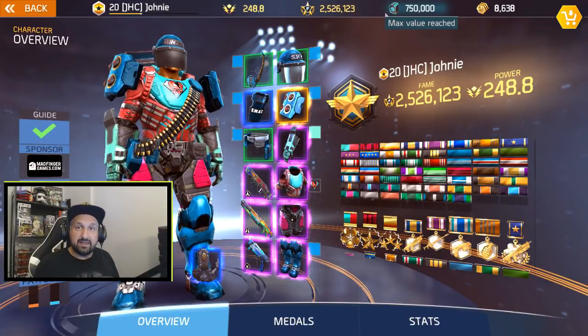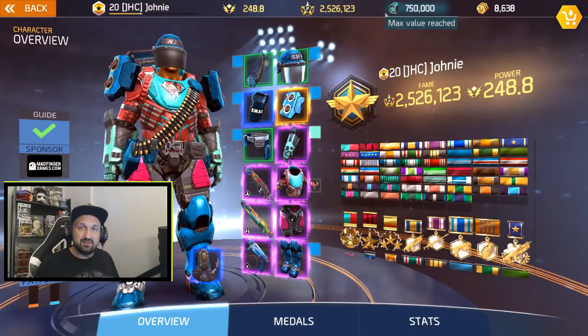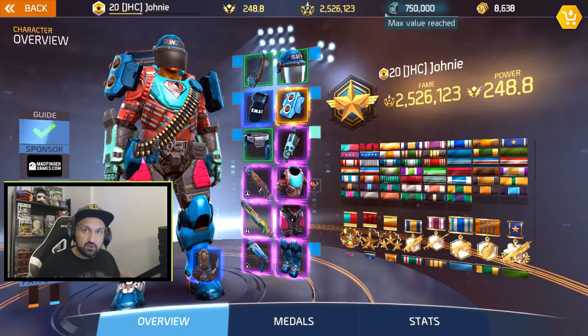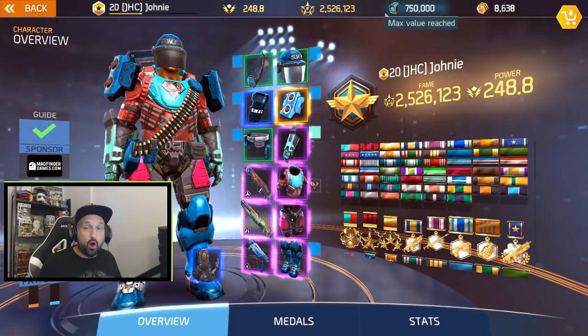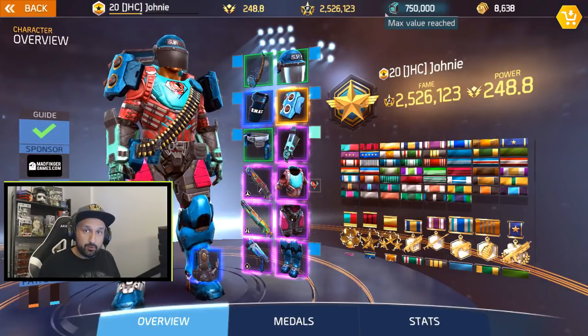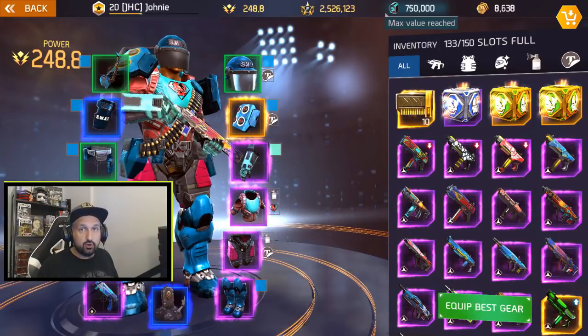Before the last update it seemed that we had a set or limited set of perks that could roll on our gear, and after a while you keep seeing the same things with pretty much the same numbers everywhere. After the last update it seems like everything you drop could have any perk, or almost any perk, but also different numbers on the perks. In today's video we're gonna look at some of these perks and what you should look for.